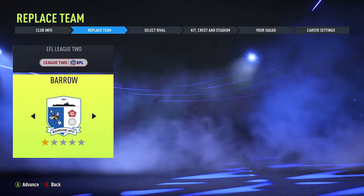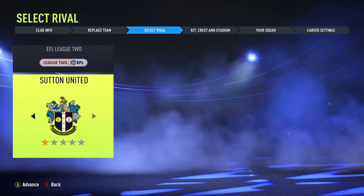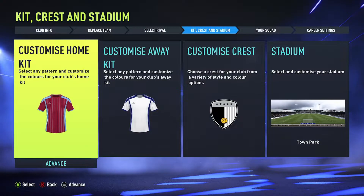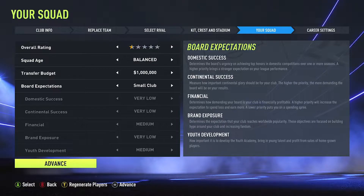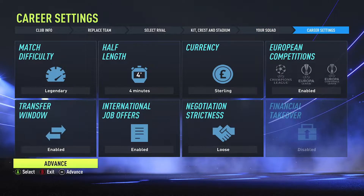The football team is called Marshmallow FC — it's a Twitch thing, it happens on my Twitch channel, link is in the description. We are replacing Borough in EFL League 2 and our rival is going to be Swindon Town. I've gone for quite a low rating at half a star, just to match with the rest of the teams in the league.